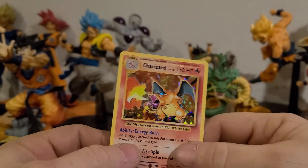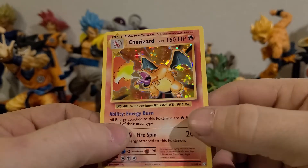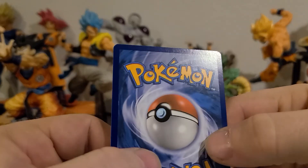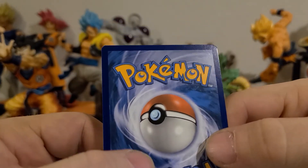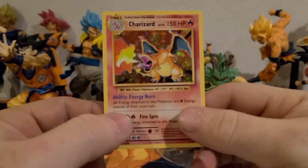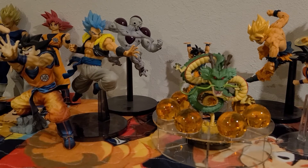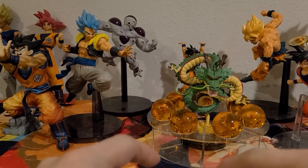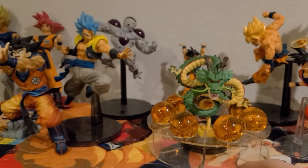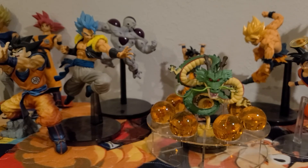Nice pull on that — wow, that is a beautiful card. Centering looks good. Maybe a little bit of lightening on that corner, but nice pull. That makes up for all of it! Don't forget to like and subscribe, and make sure to go back and check out that video for this giveaway — you could win this. I'll probably end up doing more giveaways later on, probably more Dragon Stars series, so stay tuned.